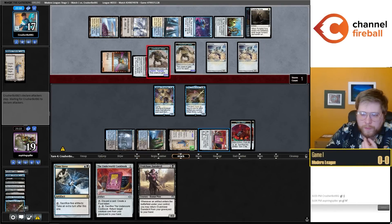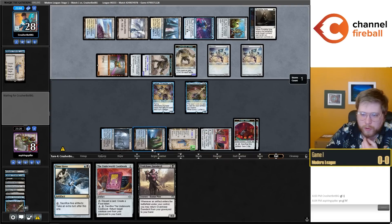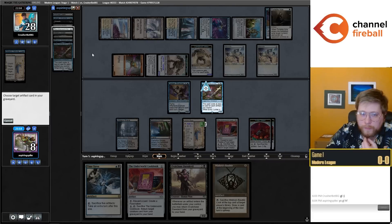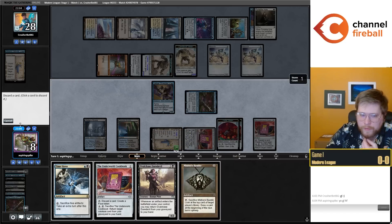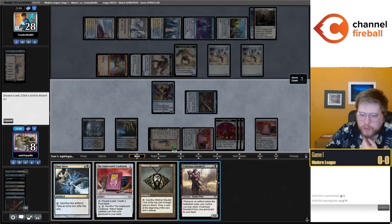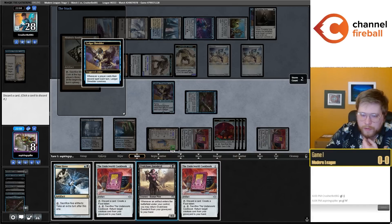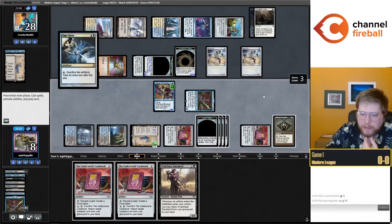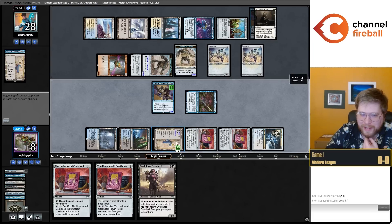I want to find an untapped land pretty badly so I can play two more Cookbooks. This Mishra's Bauble is going to be another artifact towards my Time Sieve. I could just sac this Bauble if I don't find a land. Let me go ahead and cast the Bauble, trigger Connive, loot this away, bring back the Daredevil. I think this is infinite turns — we get to make four food tokens a turn with four Cookbooks, and then I get to cast the Bauble every turn with Emery.